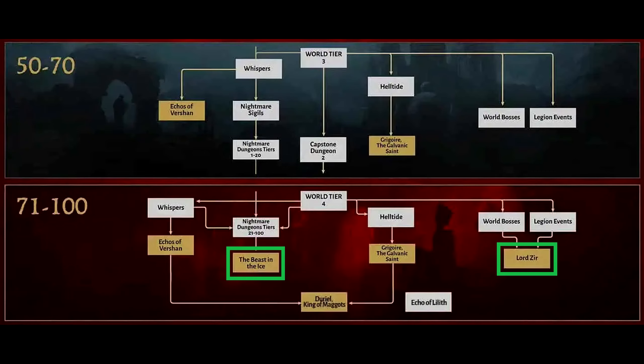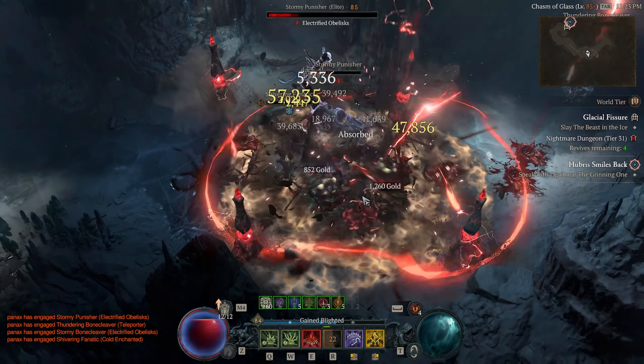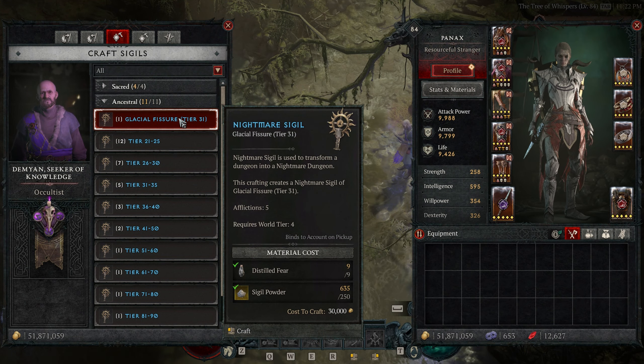We'll start off with the two solo bosses that aren't connected to the other three, with the first one being the Beast in the Ice. This boss is fought in the Glacial Fissure Nightmare Dungeon that can only be crafted by having 30,000 Gold, 250 Sigil Powder, and 9 Distilled Fear.